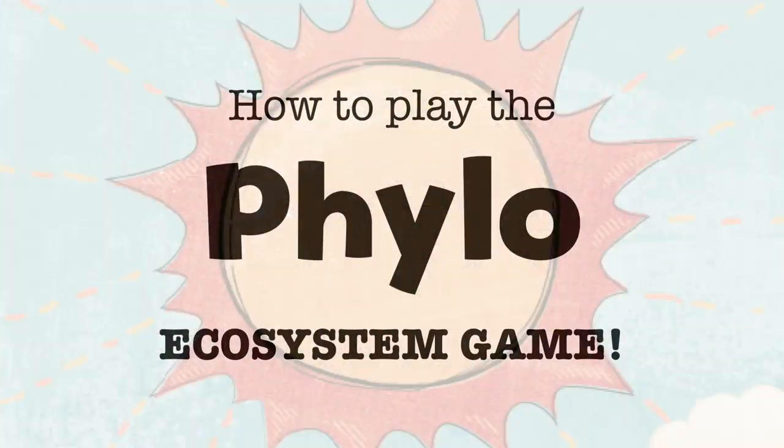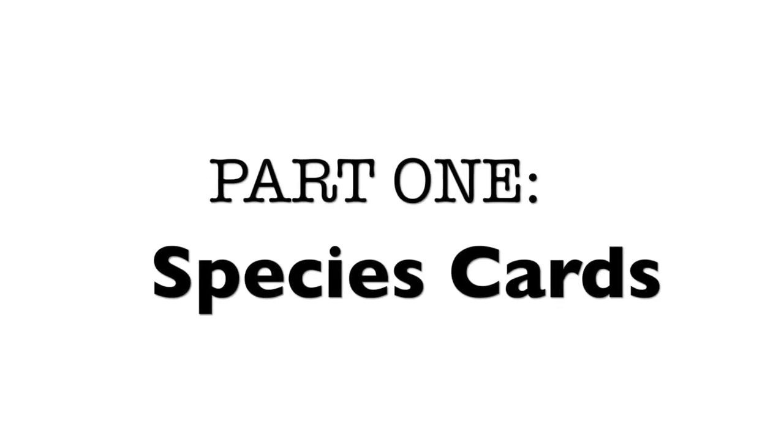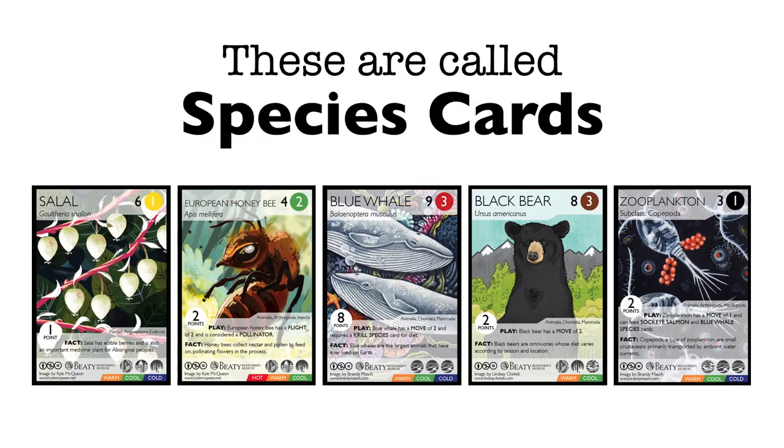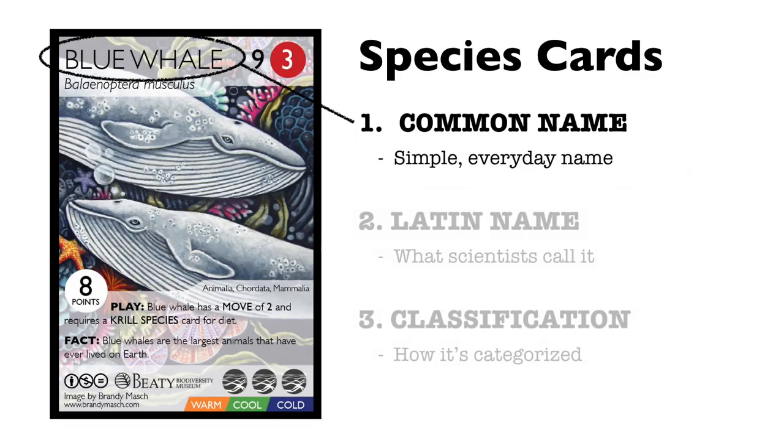This video will show you how to play the Philo Ecosystem Game. Part 1: Species Cards. All the different creatures you'll see in this game are called species cards. Each species card will feature the following information.